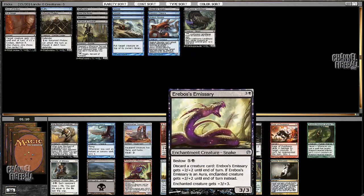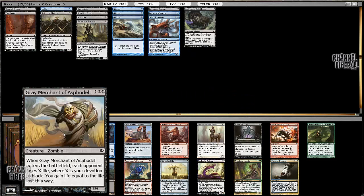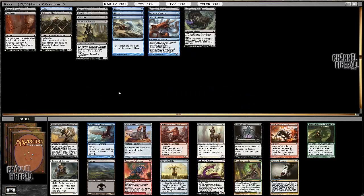That is a good rare in our colors, as I asked, but this pack has Emissary and Grey Merchant, both of which are better. So we're taking one of those. I don't know which one.